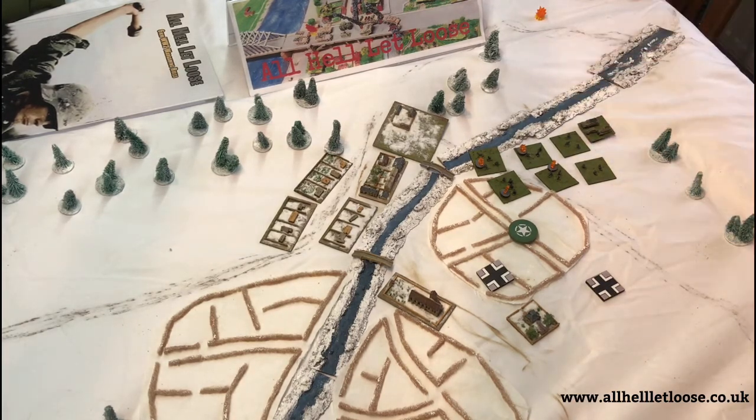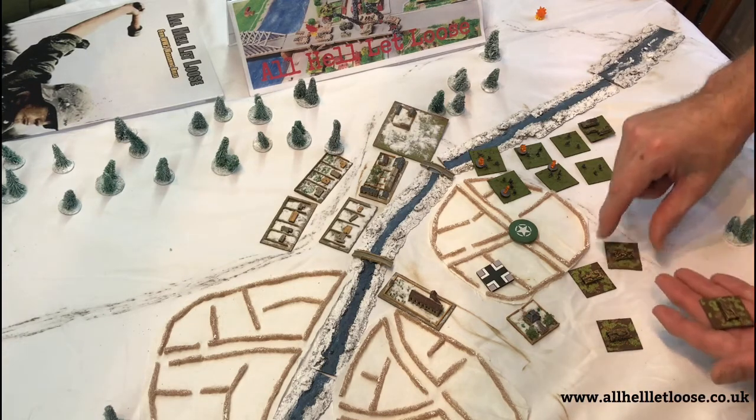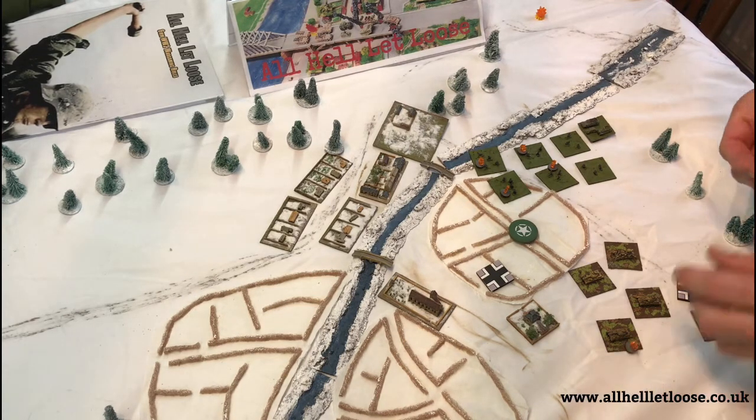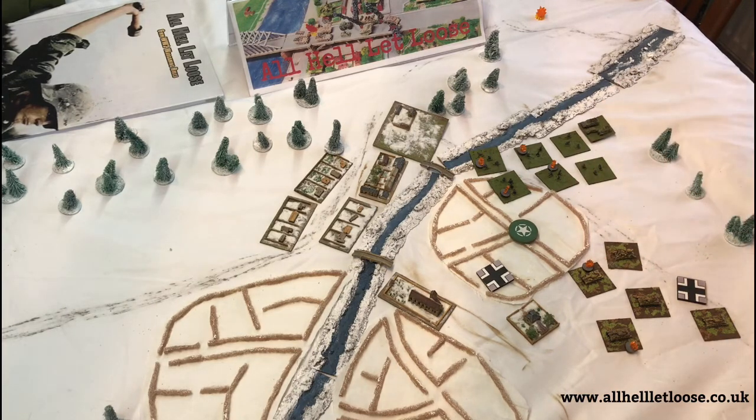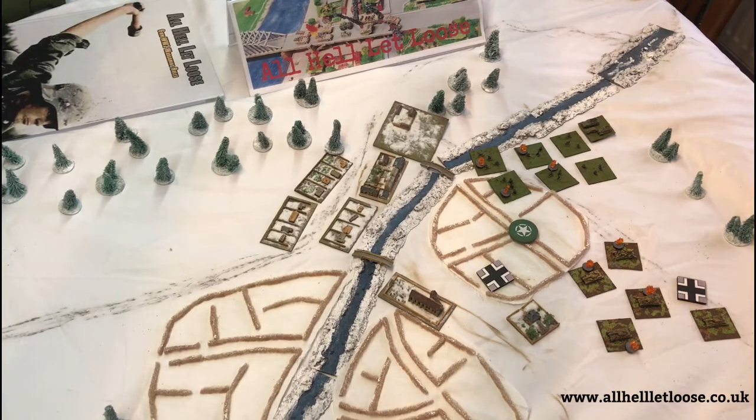If that attack had hit a regular formation, the regular formation also has a disorder threshold of four, so it is also forced to deploy. Disorder would be placed against each of these formations to indicate that four were hit by the artillery fire. If this unit has not already acted, then its dice comes out of the dice bag. The deployment is considered its move for the turn.